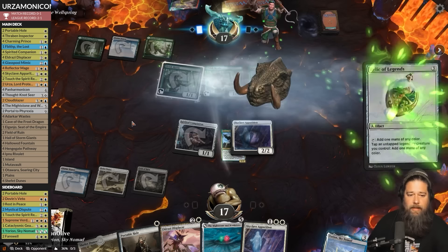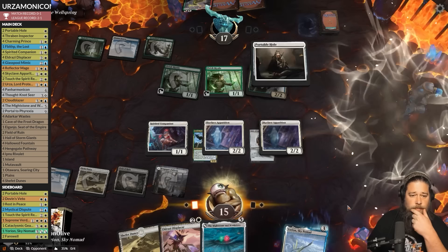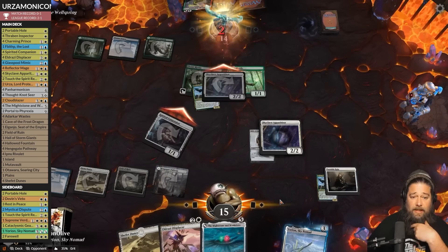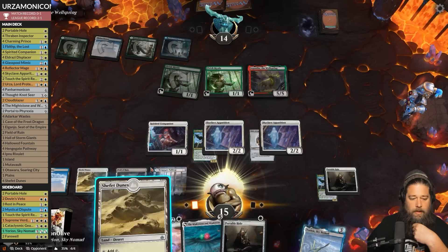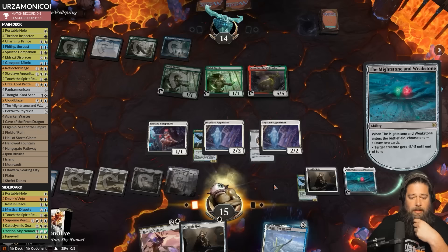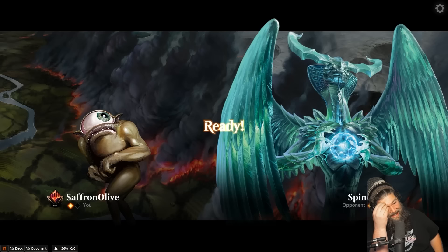Play the land on white, Skyclave to get rid of Relic of Legends, Portable Hole to get the Cannon, hit ya. So far we're keeping the combo pieces off the battlefield — opponent is pretty far away from actually comboing off. Jengatha again. Play the land, Mightstone and Weakstone. Opponent done done done done done — we didn't get to do anything fun but we killed enough stuff that we didn't get comboed off. That's a win!